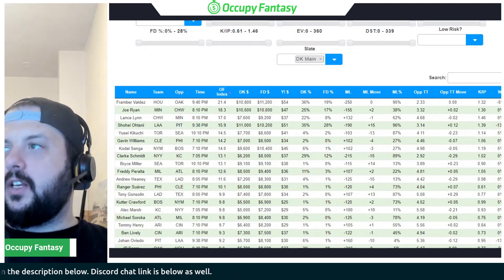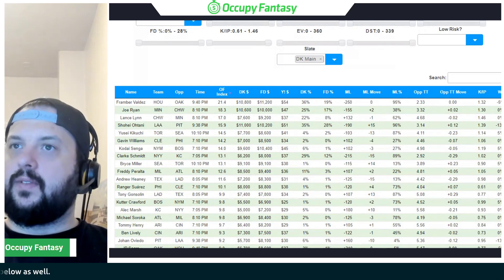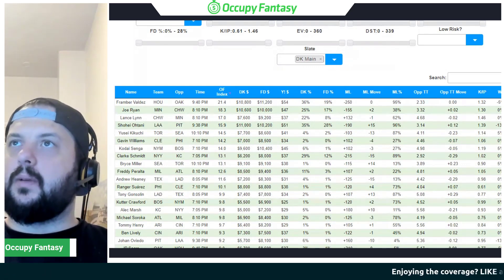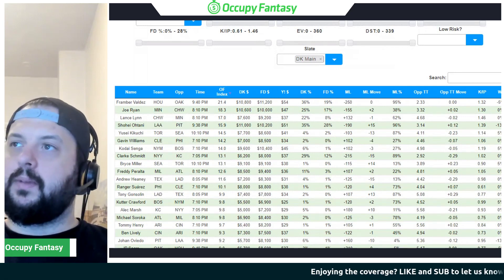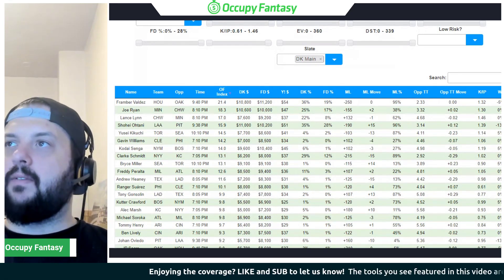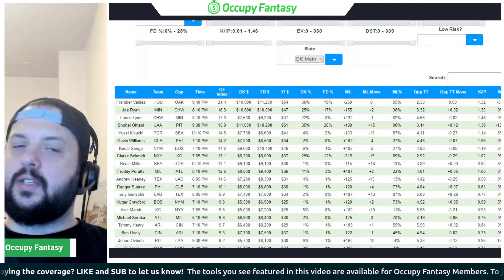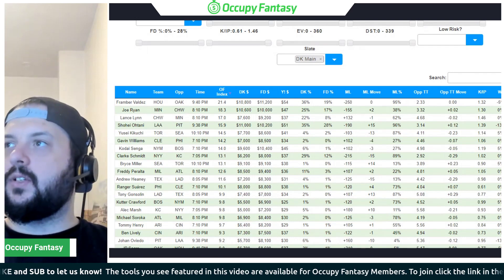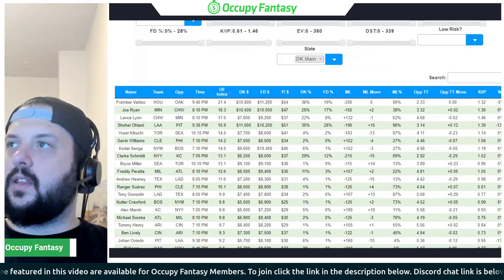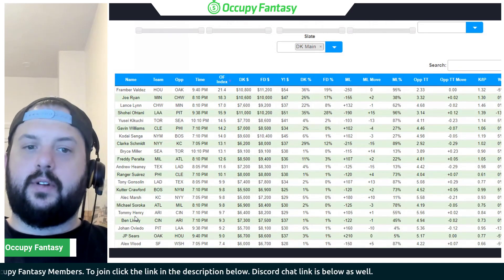Philly does have some upside here, and Williams has allowed a lot of power to left-handed hitters but not enough for me to rush to them in this matchup. I probably won't get much ownership from either side of this game. But a very cheap Gavin Williams doesn't seem too insane as a play.